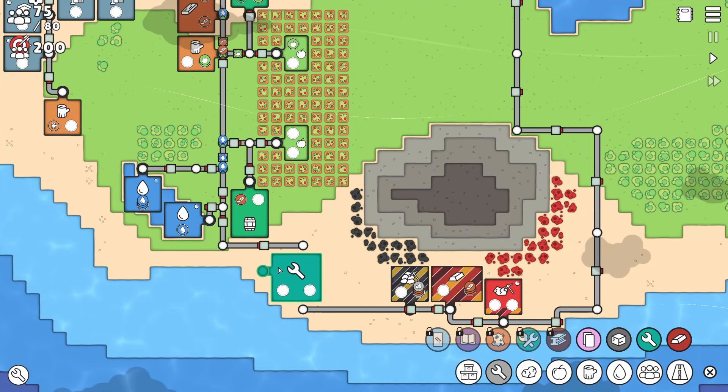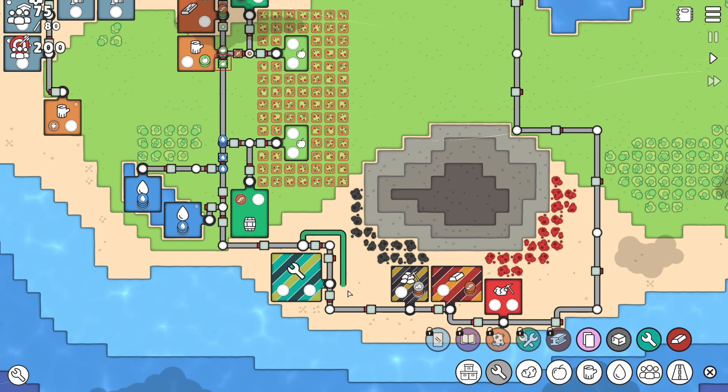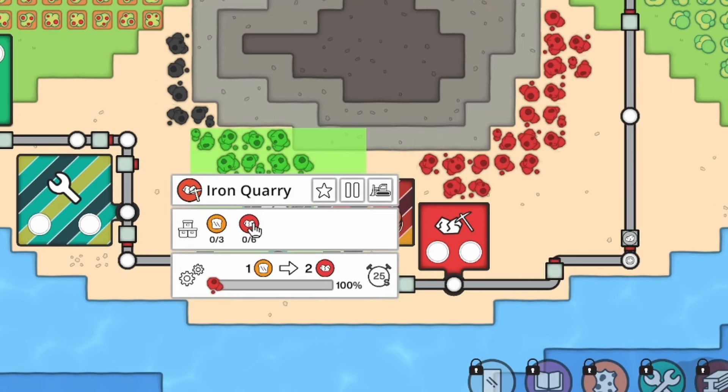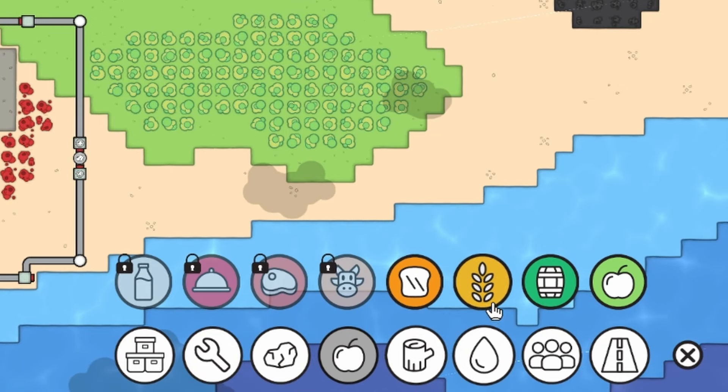If we get rid of this road, maybe we can build this little guy down here and then we've got room to build another coal mine. Interesting though — this guy wants apples, but the new iron quarry wants bread. So we've actually got to get our other crops up and rolling too.